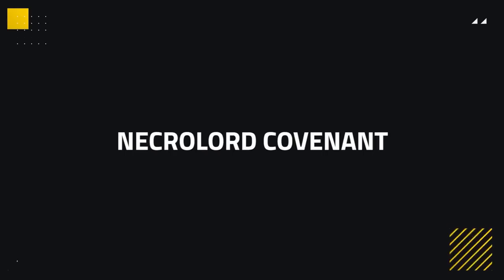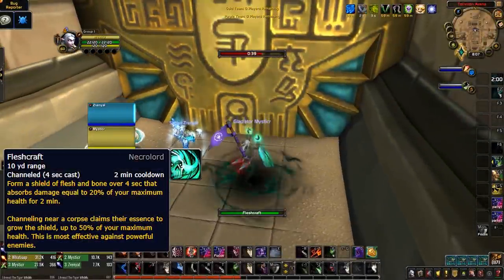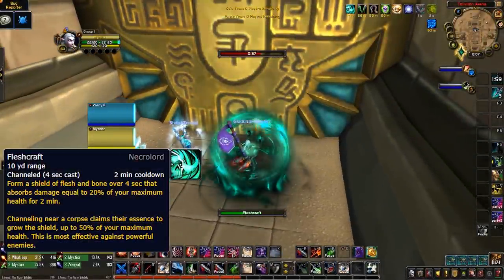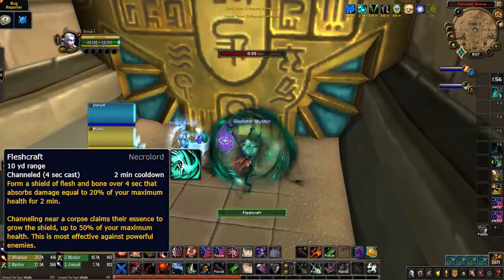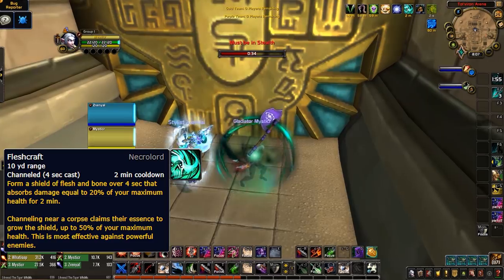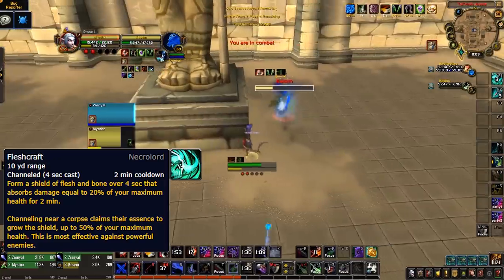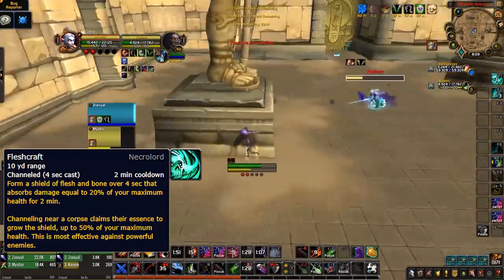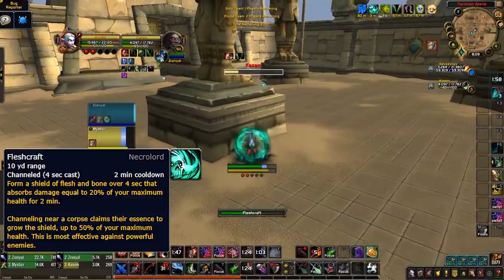Alright, next we're looking at the Necrolord whose signature ability is Fleshcraft. By channeling Fleshcraft for 4 seconds, you gain a shield equal to 20% of your maximum health. It becomes more powerful when used next to corpses, but that won't apply for Arena. You'll aim to cast this as soon as you load into an Arena, to get it on cooldown, and start the game with the Absorb. Then, classes which can easily escape and reset will find the most value in this signature ability, as they'll be able to recast it later in the game whenever things slow down in between their kill attempts. Perfect for classes like Rogues.